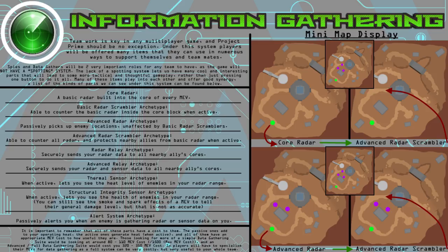The advanced radar scrambler would be a very team-supportive part, however it generates a fair amount of heat when activated — so it's more for specialized roles like the spies or data gatherers of your team. Then there's the radar relay archetype, which securely sends your radar data to all nearby allies. And the advanced relay, which sends both radar and sensor data to all nearby allies. As for sensors: the thermal sensor archetype, when activated, shows you the heat levels of enemies within radar range — useful for knowing if someone is close to overheating. The structural integrity sensor shows you the health of enemies within radar range. I also considered an advanced structural integrity sensor that would highlight parts with low armor remaining. And finally the alert system archetype, which passively alerts you when an enemy is gathering radar or sensor data on you — though that one was a bit of a work in progress.